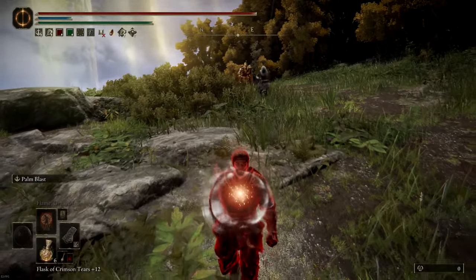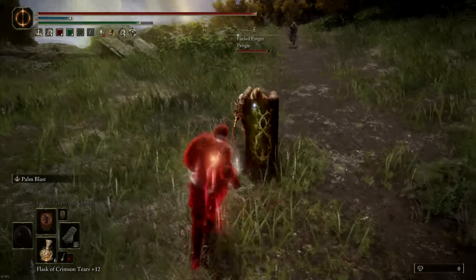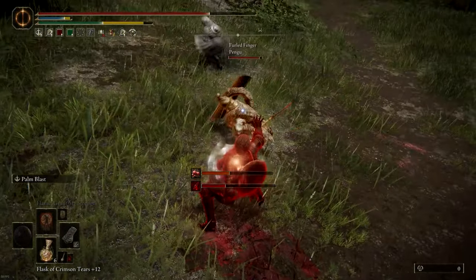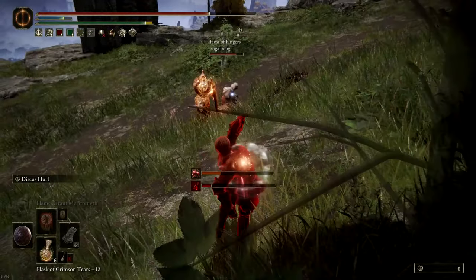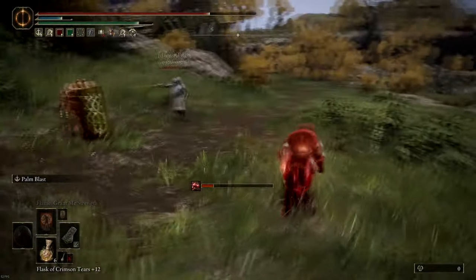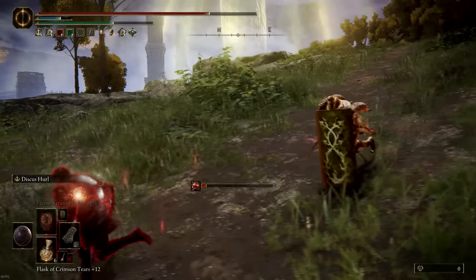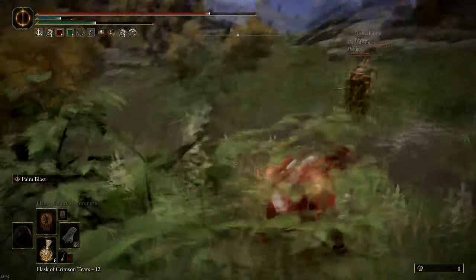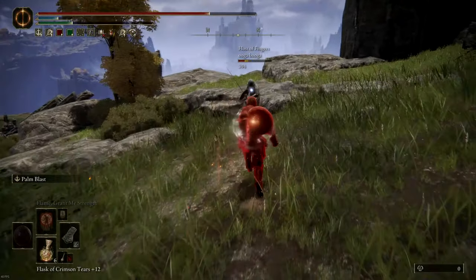A definite weakness of this setup is that you don't have that much poise damage besides the Palm Blast. In this case I'm up against a Bull Goat with a shield — I know I'm probably not going to kill him, and even with a riposte I don't deal much damage. So I focus the host instead, who doesn't have heavy armor. Each discus throw that hits him nets quite a bit of damage. The Bull Goat tries to apply pressure, but if I hit him he'd just poise through it, so I go over him and focus the host directly. The running attack, which comes out very fast, gets me the kill.